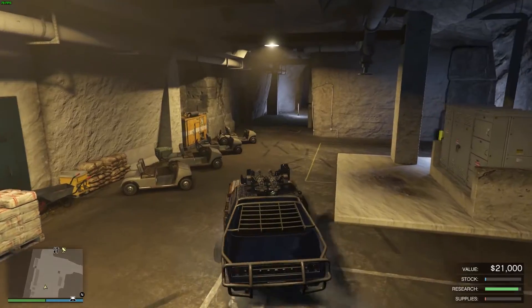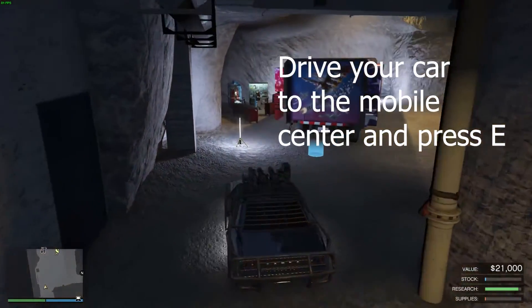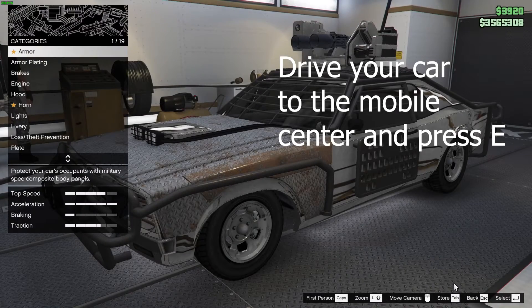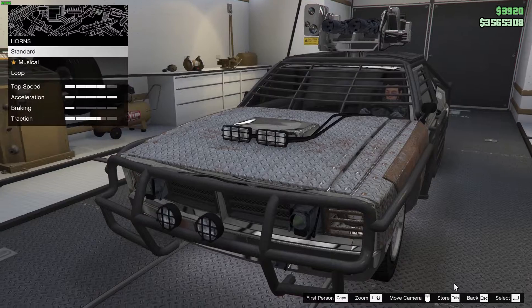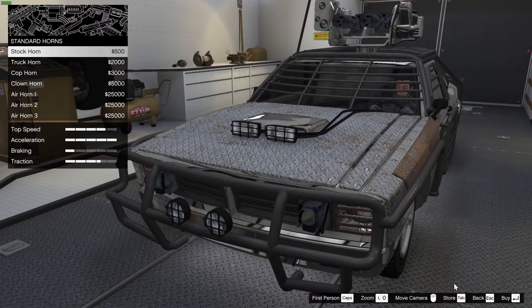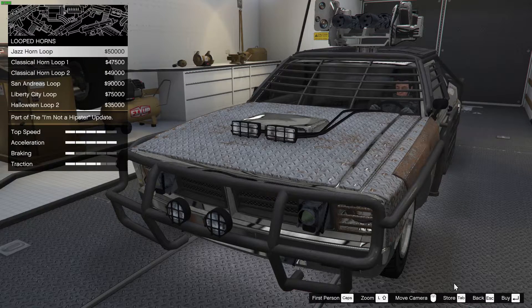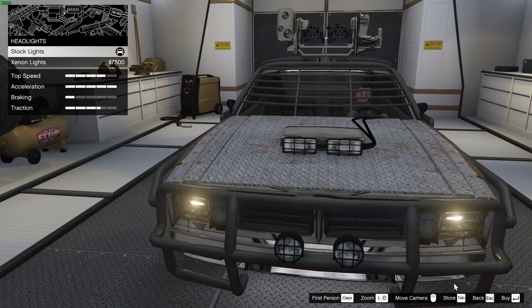Drive your vehicle to the back of the Mobile Operations Center, then press E and it will open and you'll be inside. Now you can do any adjustment to the vehicle. I'm going to look for something like maybe the cheapest thing I can apply to it.